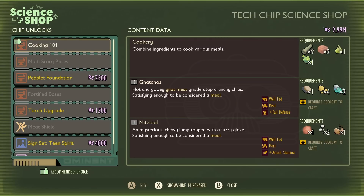Cooking 101 will unlock the cookery station as well as nachos and mite loaf recipes. The materials needed are probably a bit advanced for early game and you don't really need it. Live off aphids, weevils, and grubs. Cooking will become important later on, but not in the early stages.